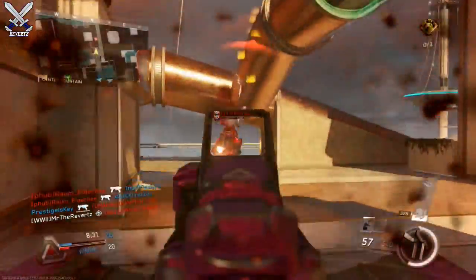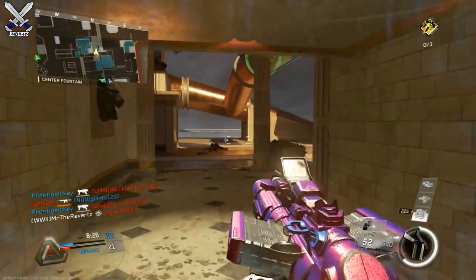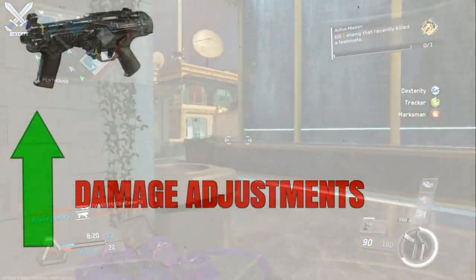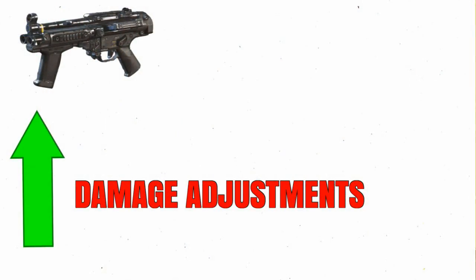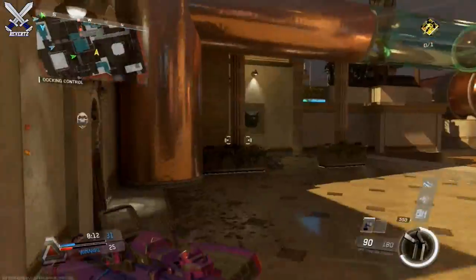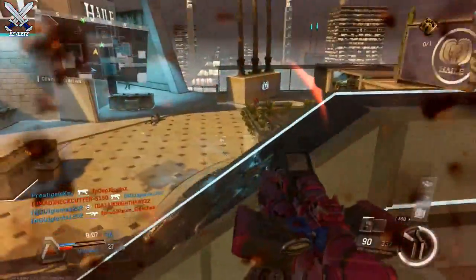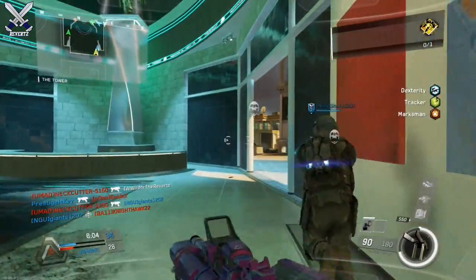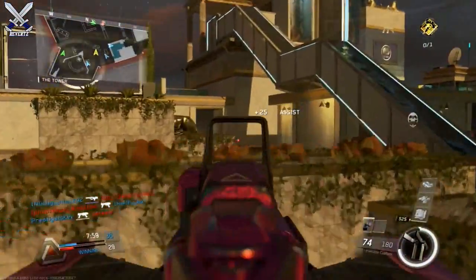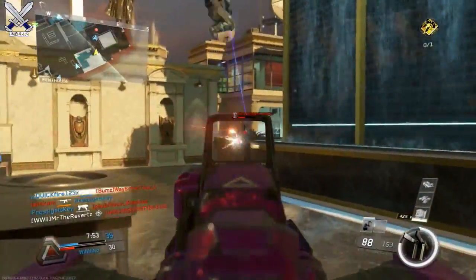You're gonna see in the gameplay here that I'm not running grip at all on this gun, and I still have a lot of consistency with the bullets — my accuracy is right there. They also changed the damage, making the bullets do a little bit more damage than they used to. There aren't any hard stats on the damage, but you can automatically tell the gun does so much more damage than before. With the recoil adjustment and the damage boost, you're gonna notice the gun just automatically melts people — the VPR is already a very, very good gun.